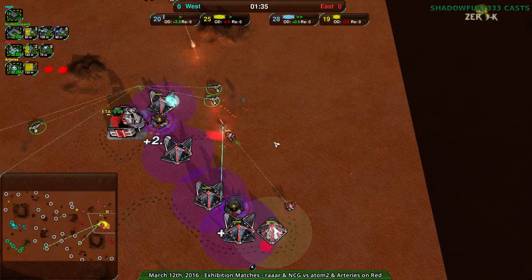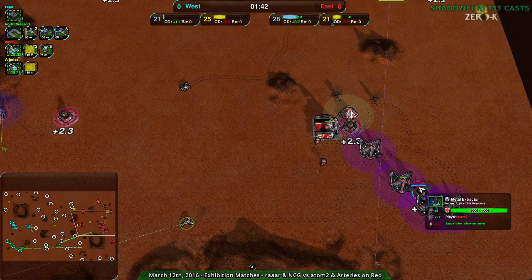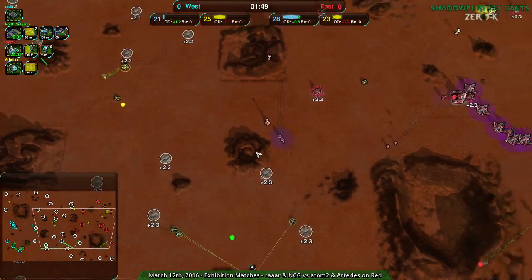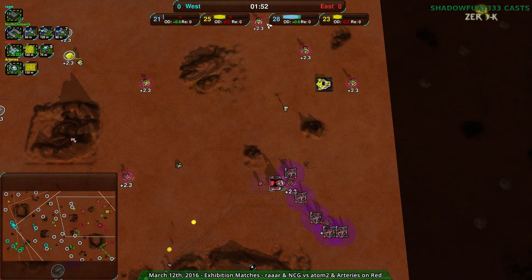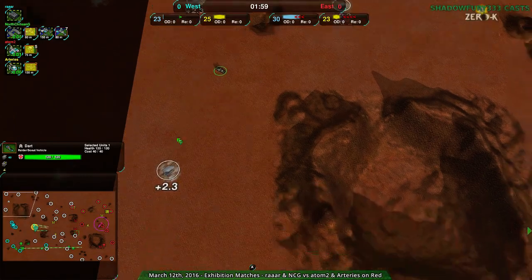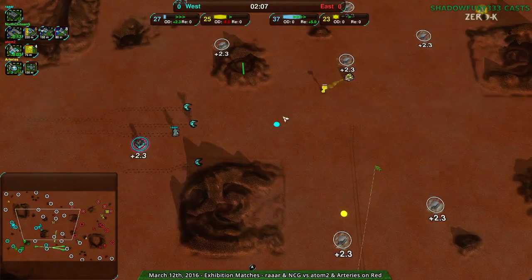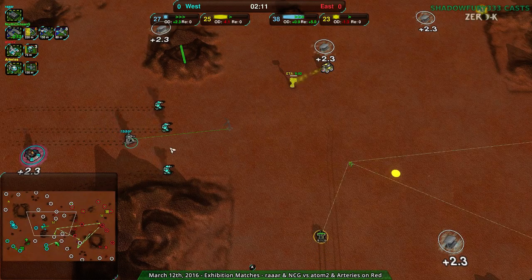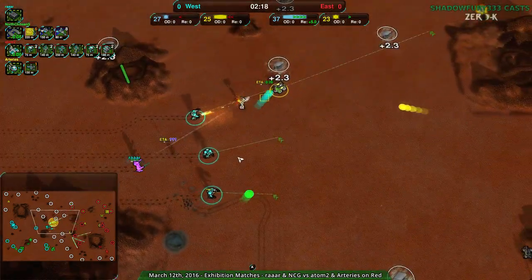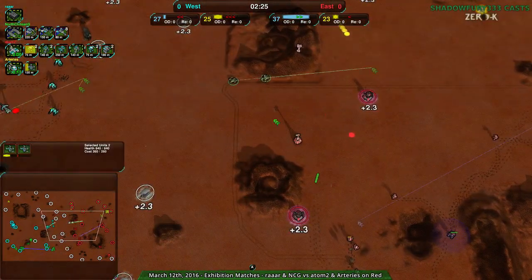North Chilean G didn't quite manage to get a metal extractor out and lost a couple of daggers in the process. At this point the east team has a nice setup and a slight economic advantage. The western team is still building up. Arteries with a northwest dart just blocking things out, but Rara doesn't care — Rara is going for the commander push with rocket launcher, extra armor, and auto repair, which is a great combination.